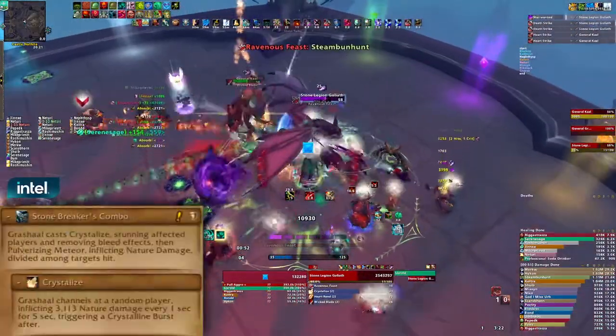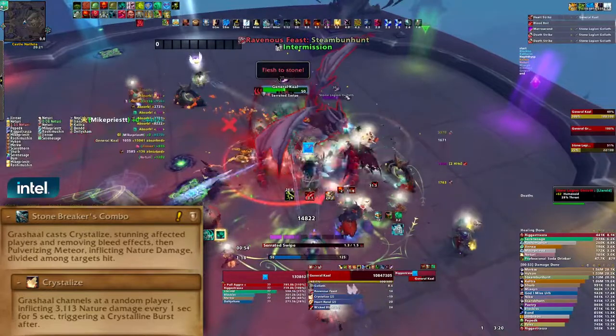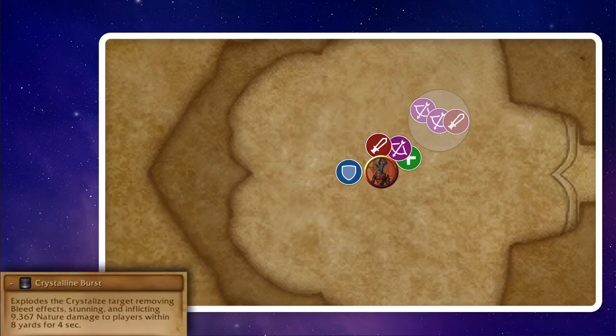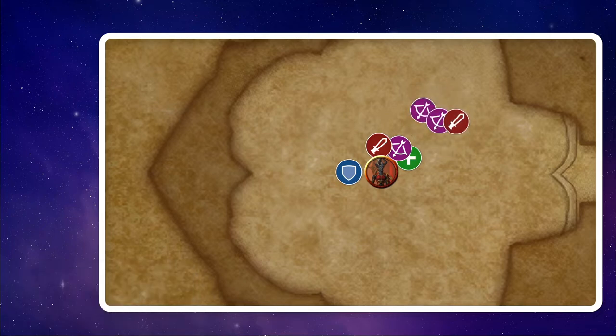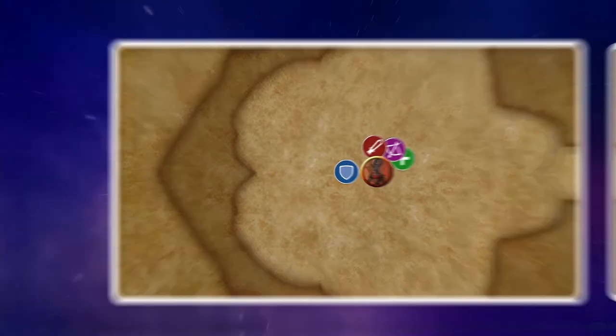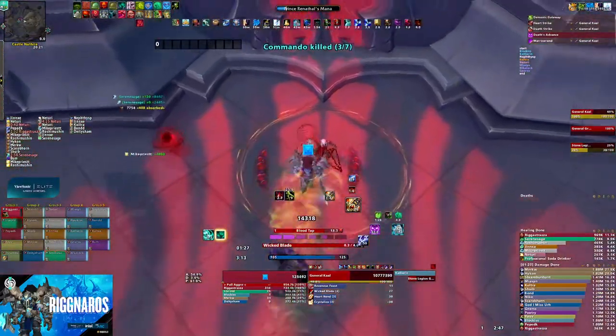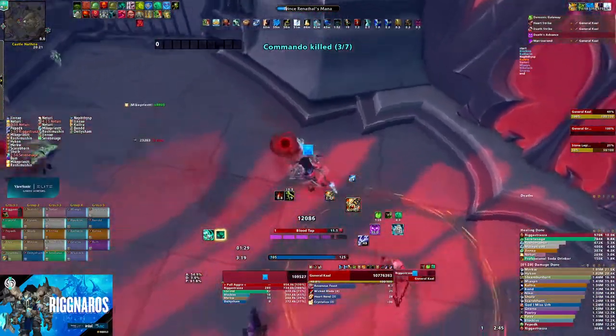Grishol has an ability called Stonebreaker's Combo, which is a three-part ability. Part 1 will target a player and cast Crystallize, which will cause the player to explode after 5 seconds and deal a small amount of AoE damage to anyone in the circle. But the more important part of this ability is that it removes bleeds — so anyone with a permanent bleed, either from the tank mechanic or from the boomerangs, can stand in this to remove it at the cost of a small amount of damage. After Crystallize explodes, Part 3 occurs and causes a meteor to slam down at that location. This ability deals a ton of damage to a solo player and needs to be shared by the raid — the more people, the more spread out the damage.